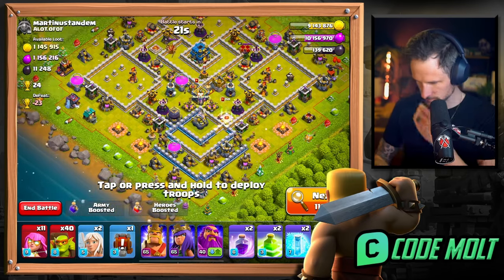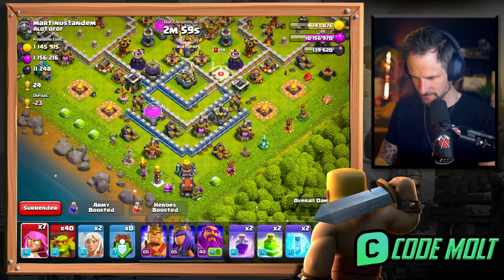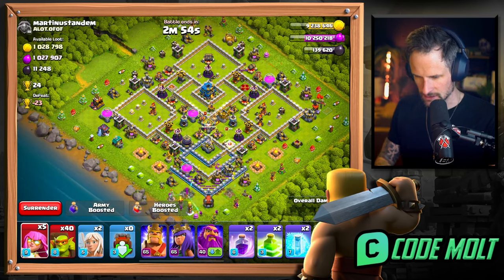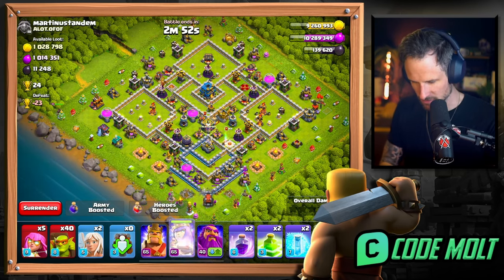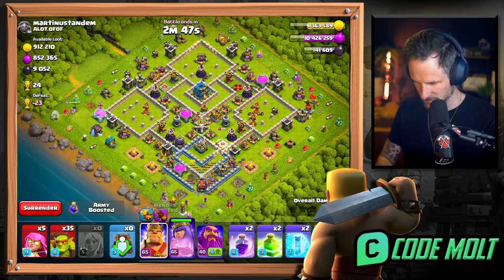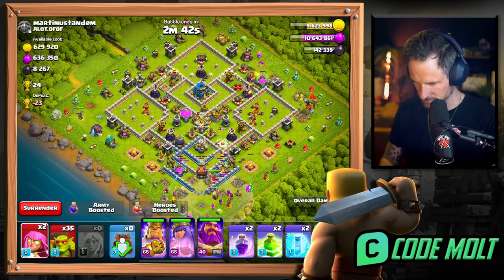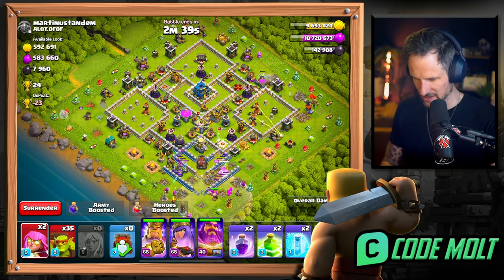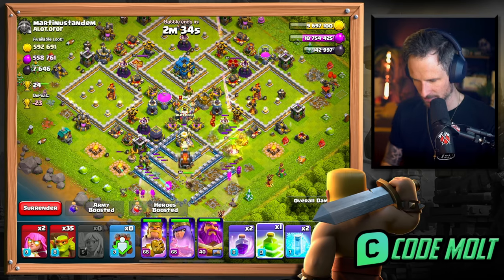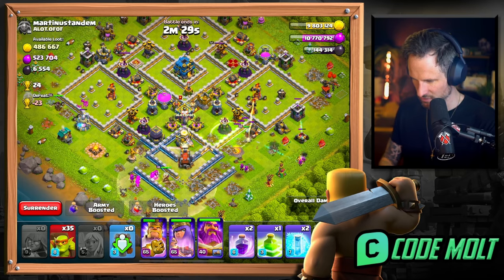All right, there we go. I feel like I can do this pretty easily - a couple air defenses, but maybe we just throw this up here. I can take out some of these things. Send all this in. Actually I think the king is gonna end up just walking his way around which is not what I wanted, but I'll be okay with it. The Warden went the other direction - crap!